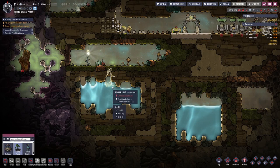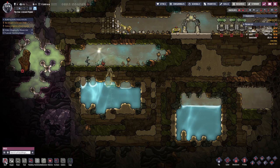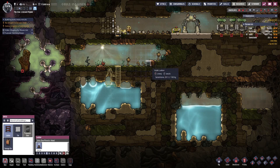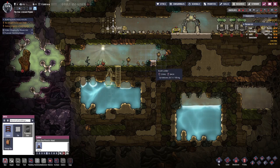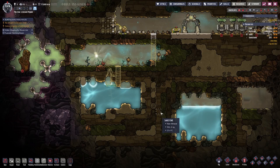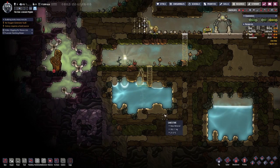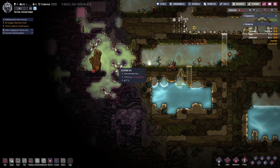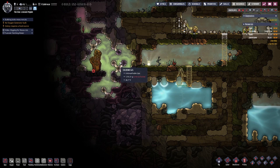We will have a water pump there, with ladders going down here. That should hopefully do it. Over here we have a chlorine gas vent, which is not that useful — at least not yet.